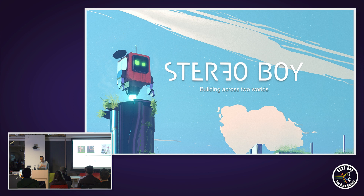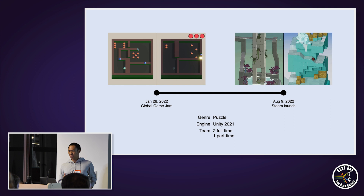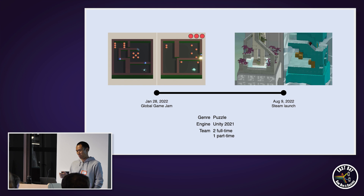Quick history of the project before I get into the details. It started off as a game jam game during this year's Global Game Jam. It was kind of a twin-stick shooter where you could jump across two different maps. It was interesting enough to us that we decided to take about six months to productionize it, and over the course of time it became less of a shooter and more of a puzzle game.